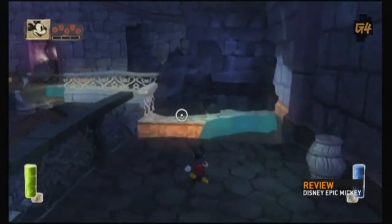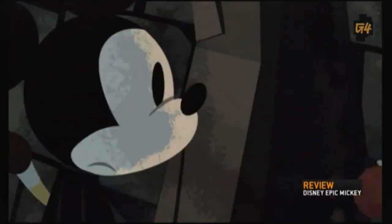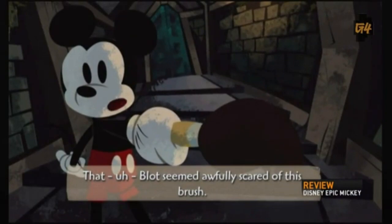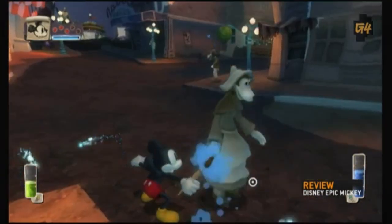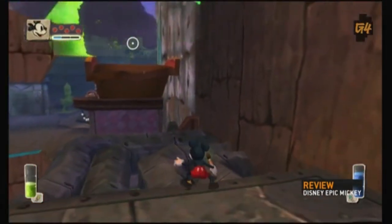Whether that trust is won or not is entirely up to you. Mickey grabbed the magic paintbrush before the Blot pulled him into Wasteland, and it can fire off blue paint and green Thinner. Paint rebuilds and recreates things in Wasteland, while Thinner destroys and dissolves them.